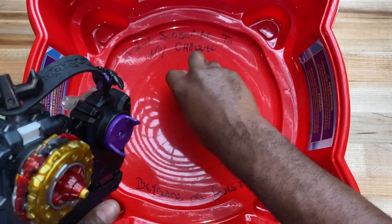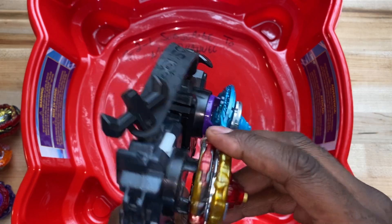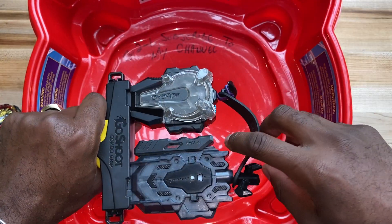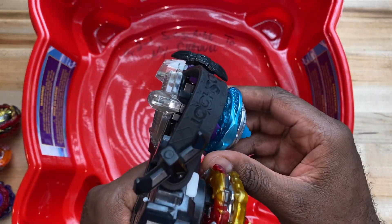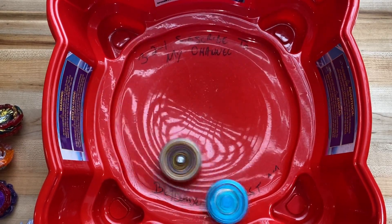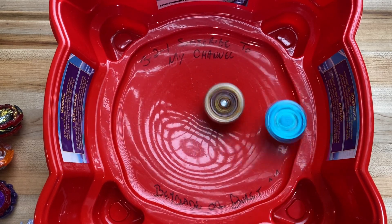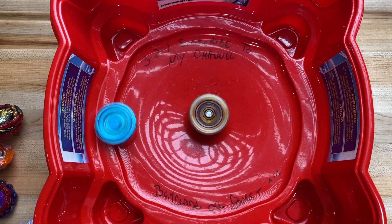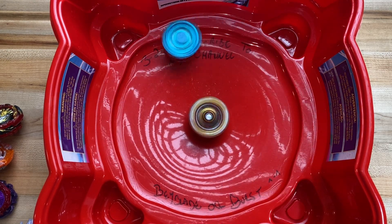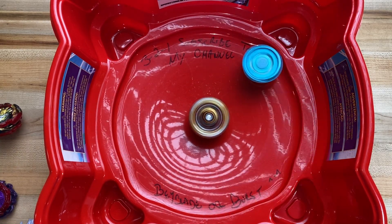Three two one — here we go! Spriggan is just hanging out in the middle. We have a very chill Burn finish, just doing the laps — just kicking back, doing some laps.